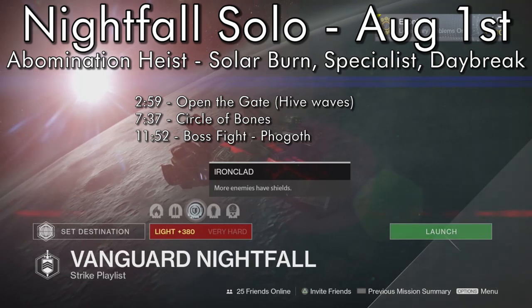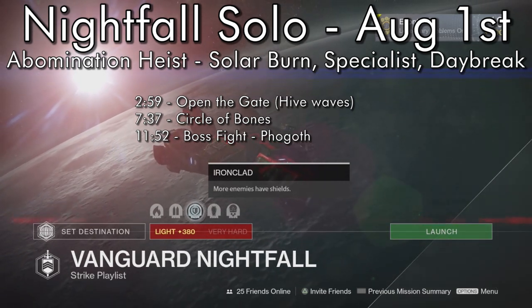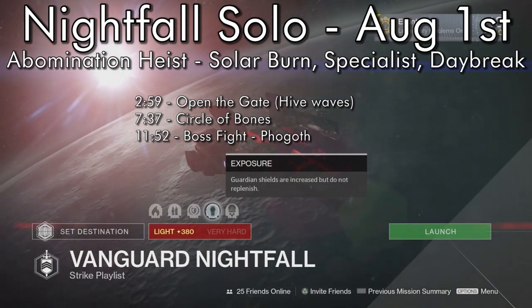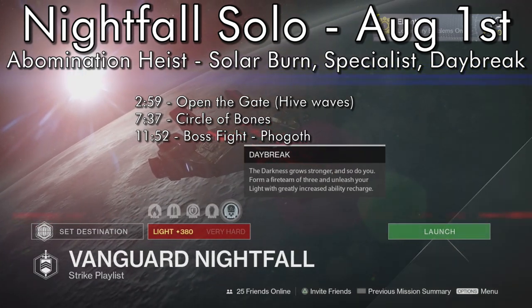Bring a good sniper rifle with you. Ironclad: more enemies with shields. Kind of frustrating because it's on the Knights, but you can still kill them with a sniper rifle, just gotta get some good damage on them. Exposure: the bane of most fun times. And Daybreak: everything cranked up to 11 — you, recharges, enemies — it's all fine.